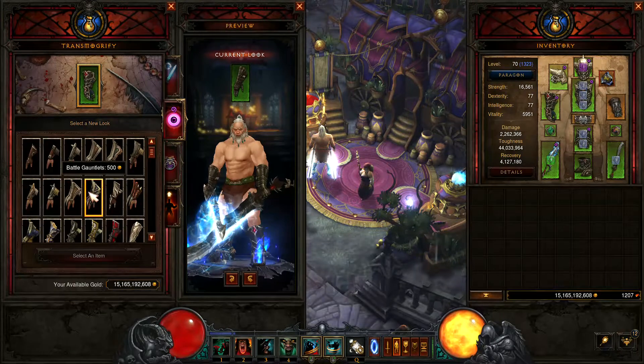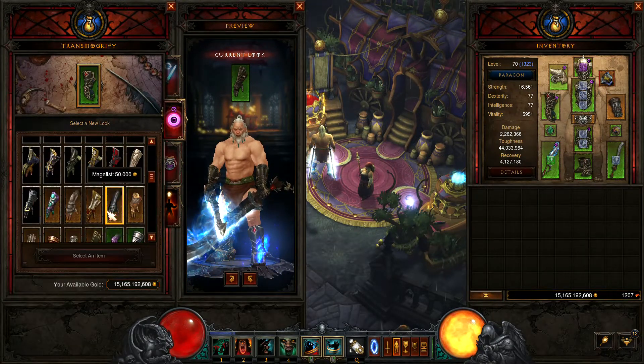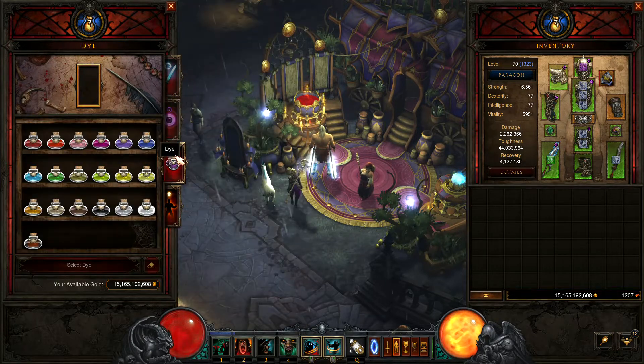Transmogrify allows you to pick a different appearance. You can click on the appearance and it'll show you what it looks like here on this side, and then you spend gold to transmogrify that appearance.